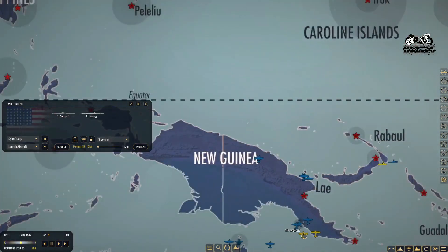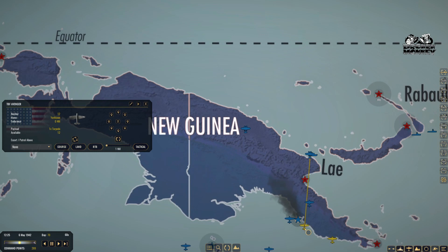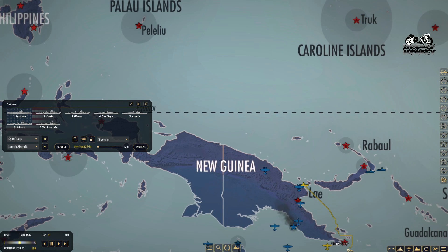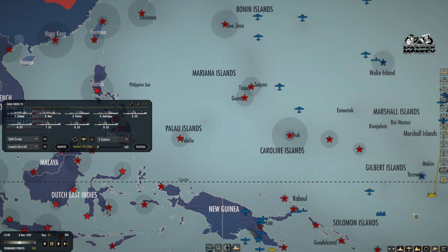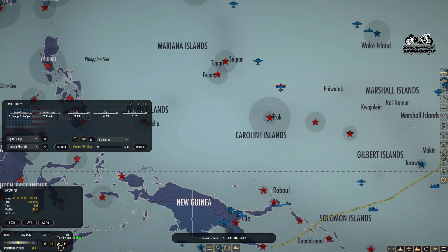We still haven't figured out where this carrier is. I'm hoping he didn't get past us and head up here to hit cargo ships — if they do, I'm in trouble. Yorktown — where's Yorktown? Oh, I was already heading you out of here. I'm going to have to redirect you. There's not much they can do — I've already got some fleets coming in. I do not know where these guys are. Uh oh — let's take a look at that B-17.